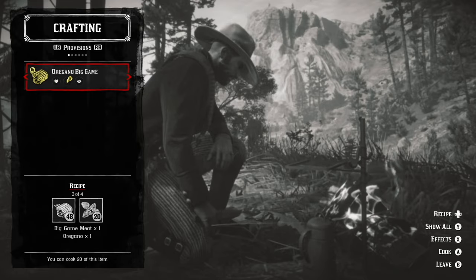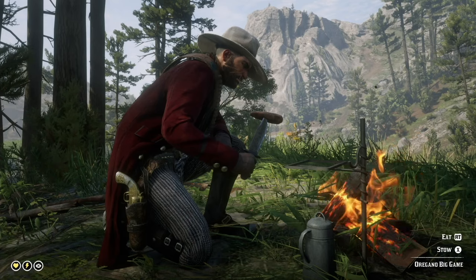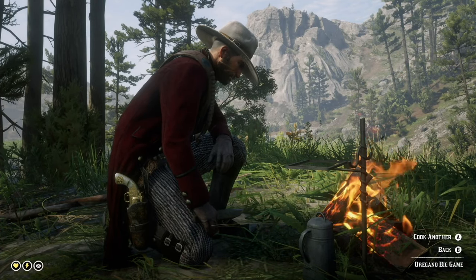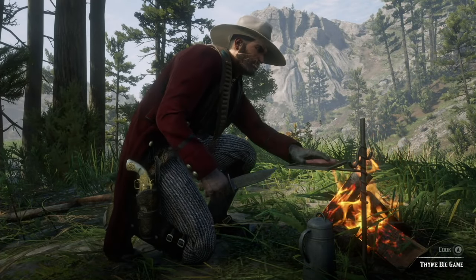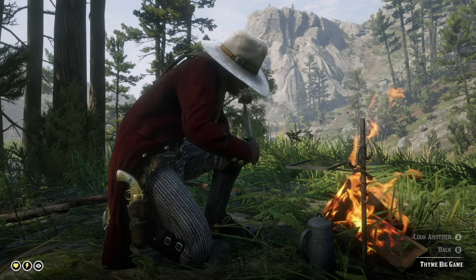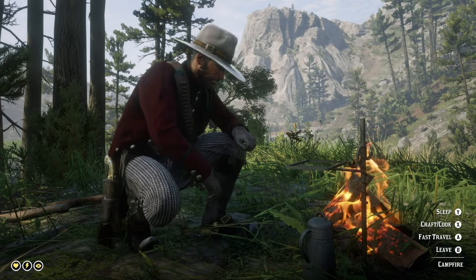Next would be oregano big game meat. When Arthur cooks that, his stamina core will go gold, and that is again something that will happen for 24 hours. Finally, there is thyme big game meat, and of course that naturally raises Arthur's deadeye core to gold. All three are for 24 hours after Arthur is done eating. Three big steaks of this meat a day will keep John and Arthur healthy.